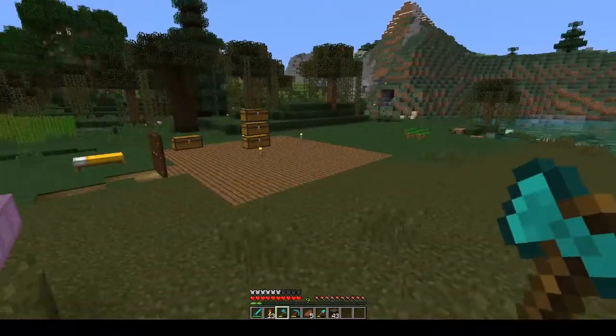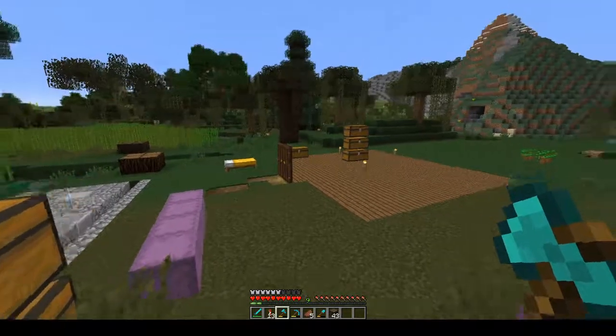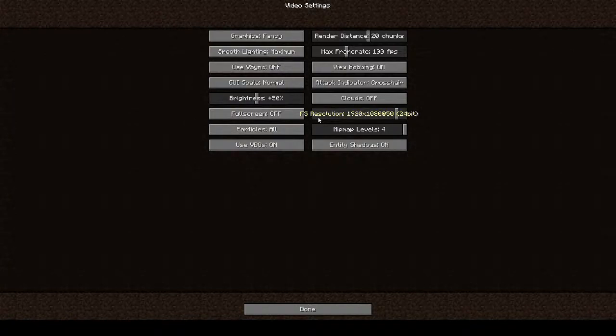By the way, we are also playing on the latest snapshot - the snapshot for 1.13, the second snapshot. And I noticed that something has been added here: full screen resolution. I'm not quite sure what that means exactly, but I know it means the full screen resolution would be for example 1920 times 1080 or something.